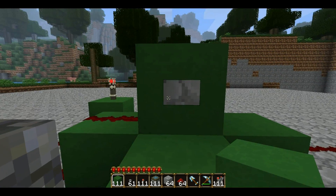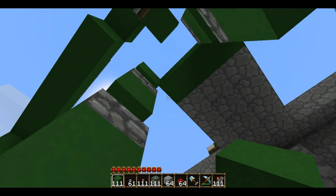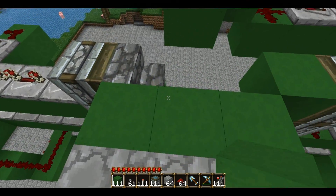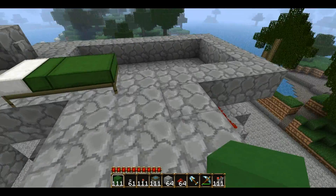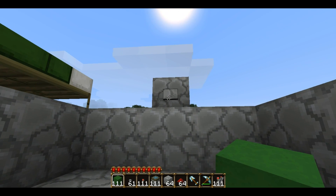What you want to do is come up standing against this block in the up elevator. The pistons with stairs and blocks will alternate sides and push you up, while this block pushes you onto the platform.